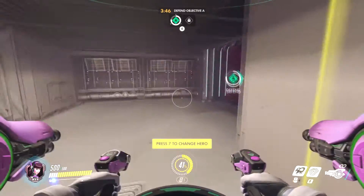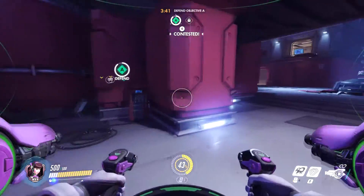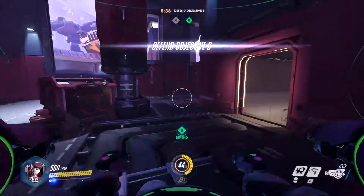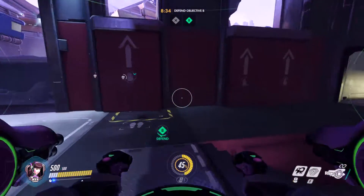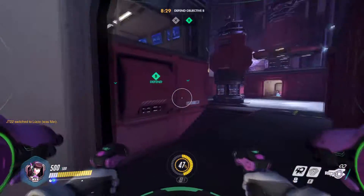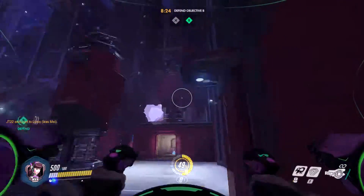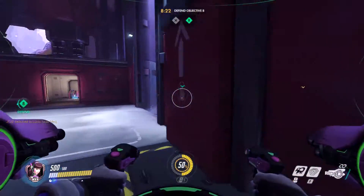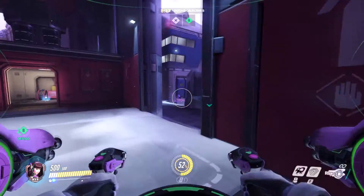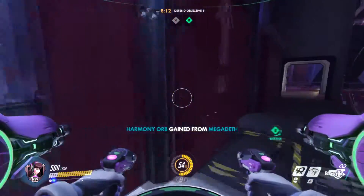Tracer is easier to force away because of her lower health pool. Somebody managed to contest the objective for a bit, but I was pretty much expecting the enemy to take objective A and force us to defend B. People pushed maybe a little too hard, because if the enemy team was in a real hurry, they could have tried to push objective B right away without waiting for my team to respawn.